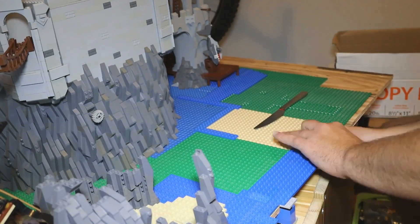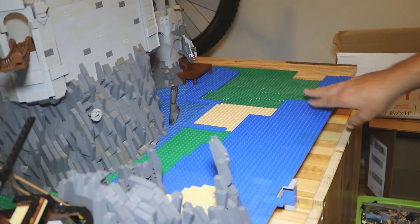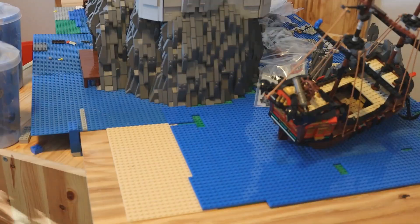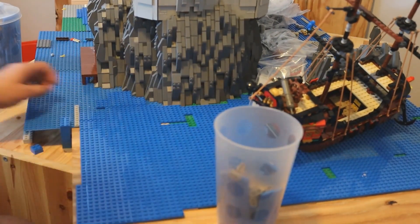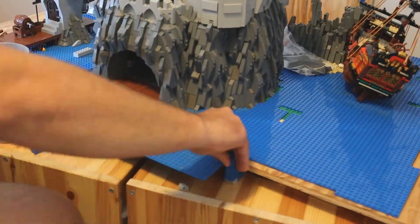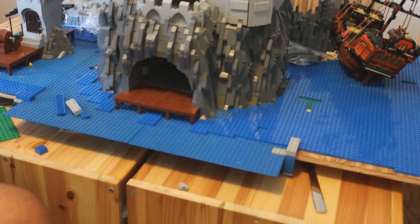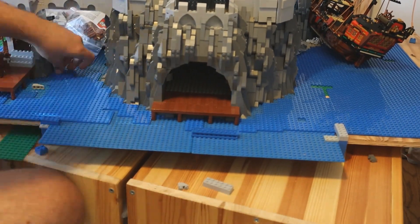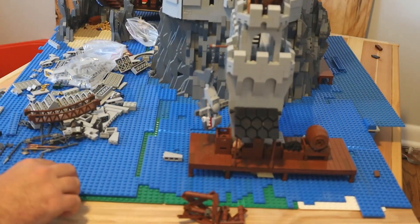Around the same time, I also took advantage of the pick-a-brick wall at one of my local LEGO stores, and bought a bunch of pick-a-brick cups full of 4x6 plates to cover the multicolored base plates. Buying the plates from the pick-a-brick wall is significantly cheaper than ordering them online, but unfortunately these were the only size of blue plates that my local store had at the time, so I wasn't able to fill all the smaller gaps yet.